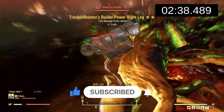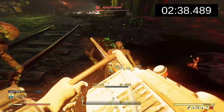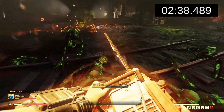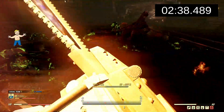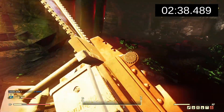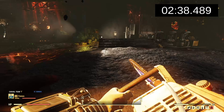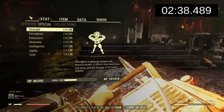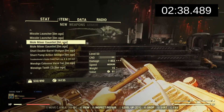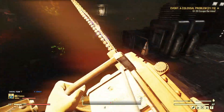2 minutes 38 seconds — surprisingly faster than yesterday's auto axe. Could be because I performed better, or because of the bleed damage. I think the margin between the time for auto axe and this weapon is too low to draw a conclusion on which one is better, so I guess they're about the same, which is pretty great. I hope they add a crafting option for the auto axe mod inside the crafting bench so I can test it without needing to grind the expedition.